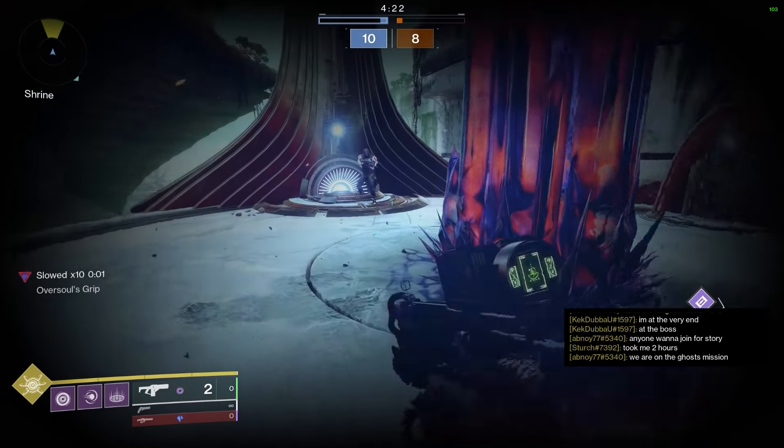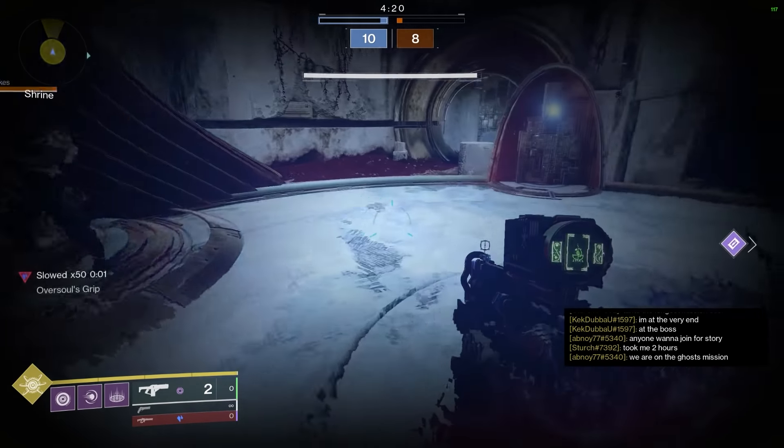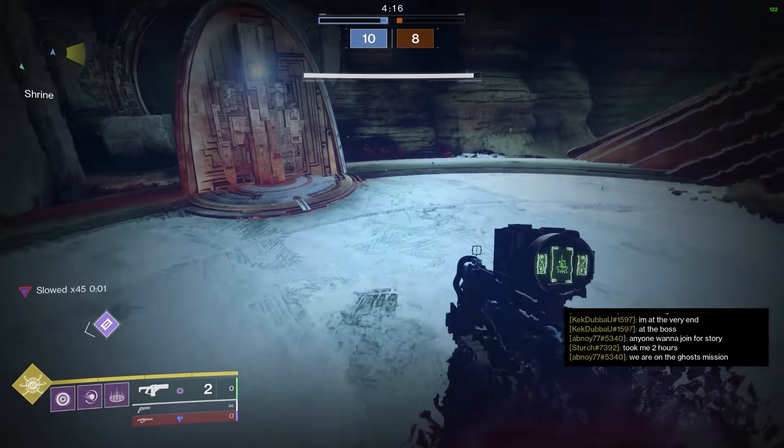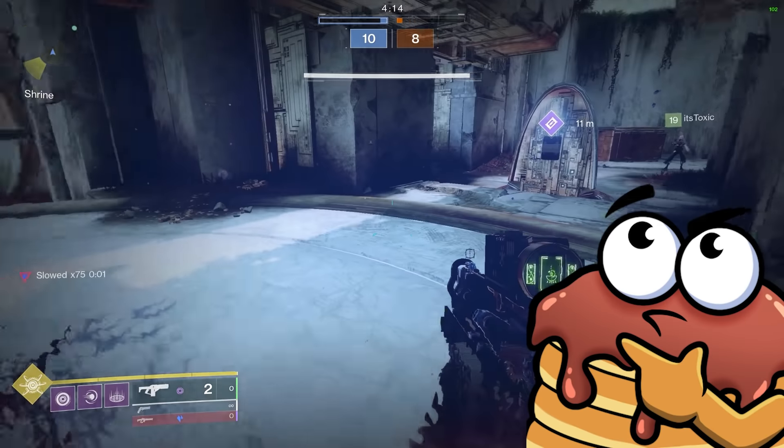We also noticed while testing that the slow effect in the Duskfield grenades was very unreliable — sometimes enemies can even just chill right in the dome without getting slowed at all. Destiny netcode is always an enigma.